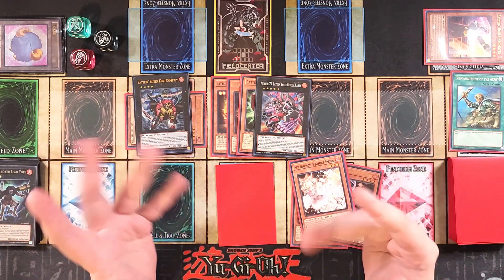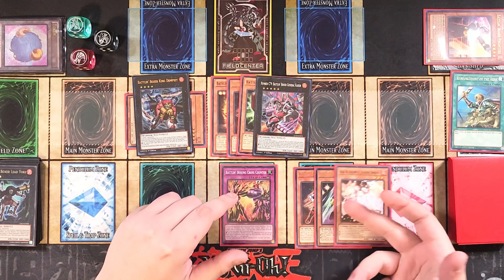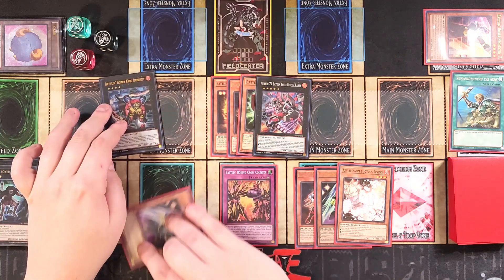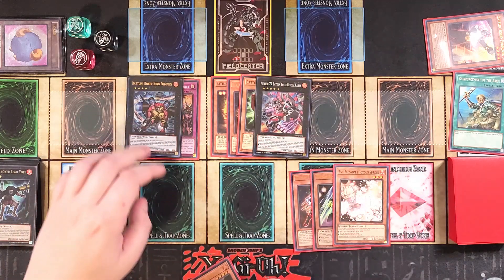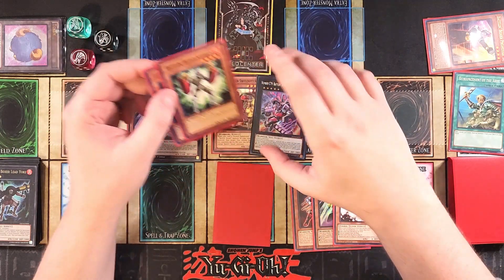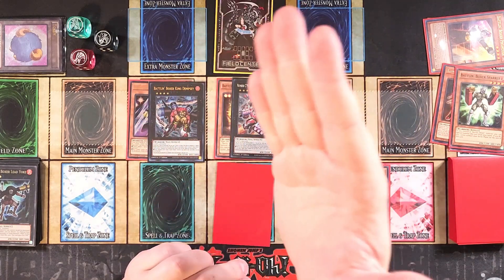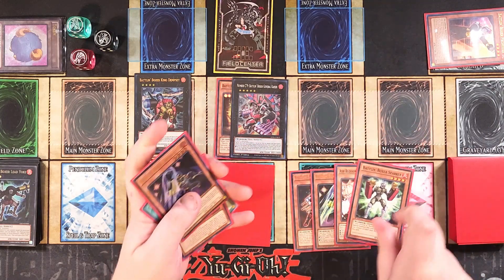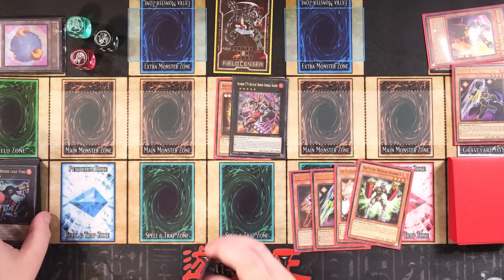We pass to the opponent with two negates on the field plus Ash Blossom — that's three interruptions total. It's important not to let the opponent hit your copy of Promoter. We also have our counter-counter traps: one, two, three negates, plus King Dempsey for follow-up. During the opponent's turn, activate C79 first to have something resolved before King Dempsey — then make their monsters untargetable — and use Uppercutter to recover Spar.